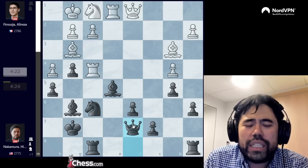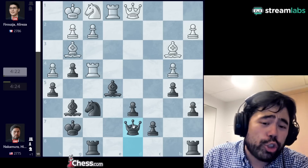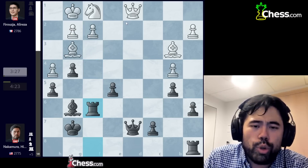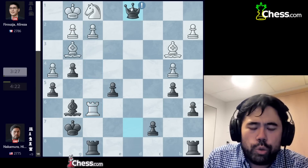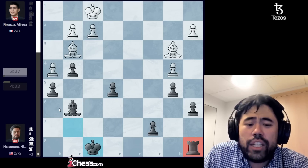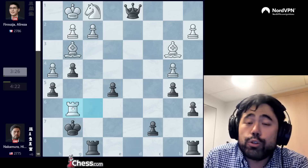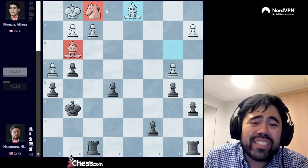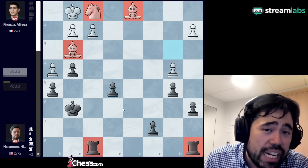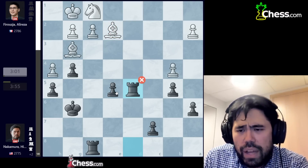He plays rook c4, I go b5, he plays rook f4, and I go bishop to g6. The plan is to trap the rook with bishop to e5 next move. Alireza plays rook to e1, and now I go bishop e5 trapping the rook on f4. He plays knight f1 and here I play queen d7 — which was a blunder by me. I initially was just going to take the rook and play rook e8 or knight e4, but I was worried about bishop e3 giving some counterplay with the right triangle and threats on d4. So I used a bit of time and played queen d7.